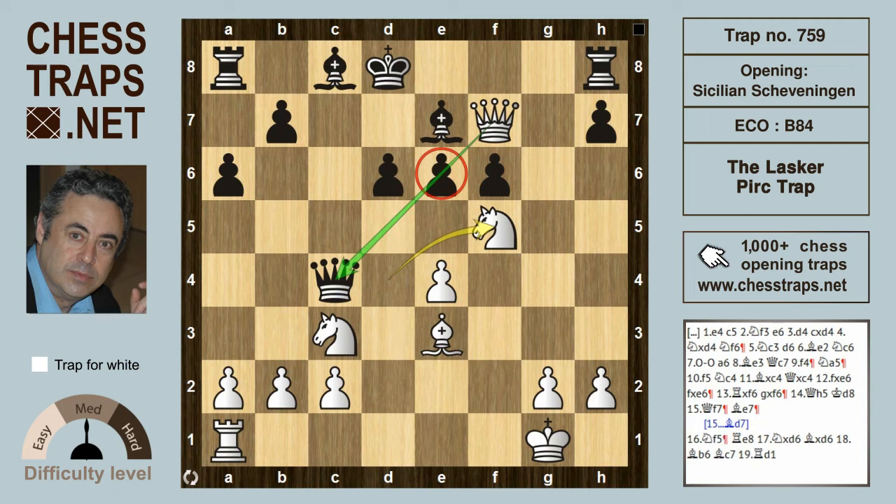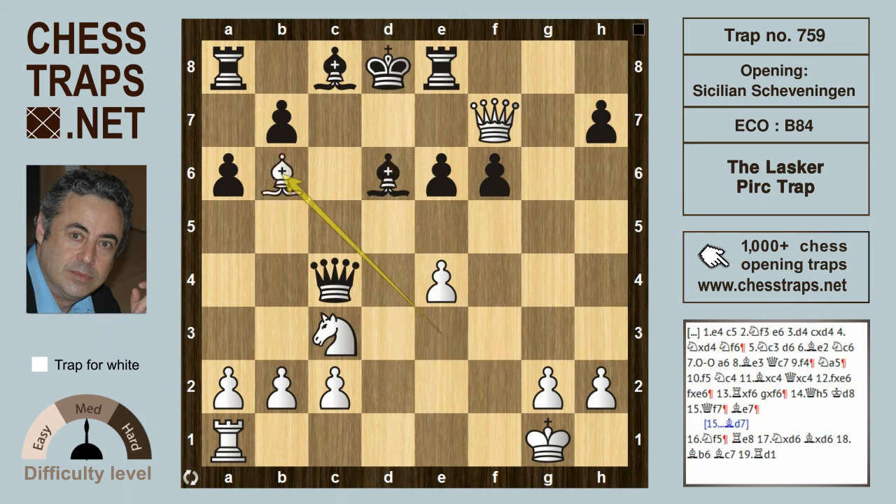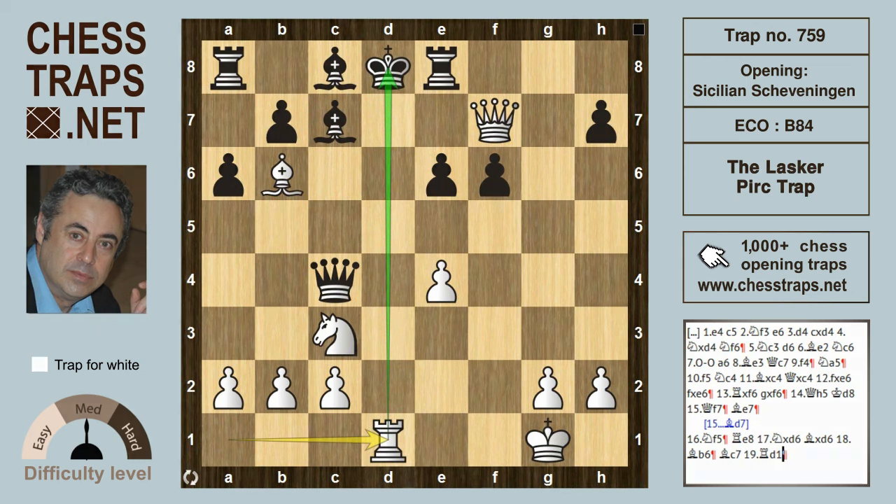White is threatening Qxe7. If then Re8, there's a nice win with Nxd6, giving up another piece, because after Bxd6, Bb6+ is check and either the queen or bishop has to interpose on c7. If the bishop interposes on c7, then Rd1 and that is mate in a couple of moves. This has been the Lasker-Perk trap in the Sicilian Scheveningen — thanks for watching, bye bye.